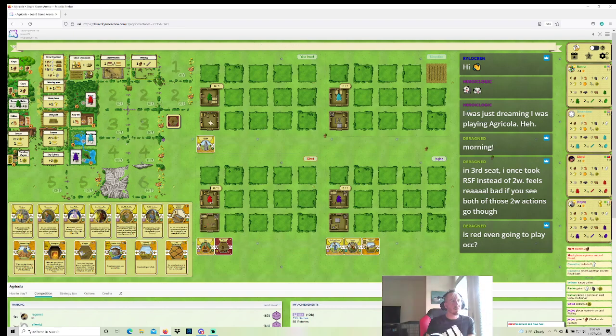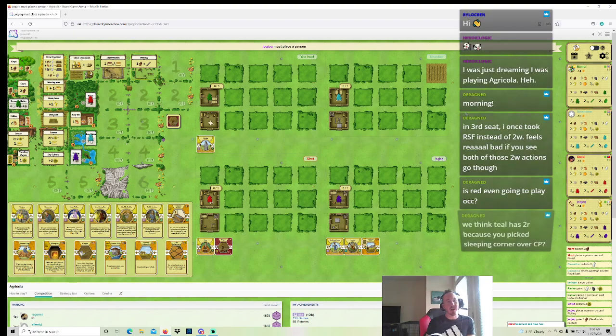Teal's not that far away from double building. Three wood to Red, that makes sense. Probably four clay here for Jock Jock — maybe an Ack. Red's still not playing an occupation, it's kind of funny. We think Teal has two Reed because I picked Sleeping Corner over Carpenter's Parlor — yeah, I did pick Sleeping Corner over Carpenter's Parlor. I wasn't sure what I should do. That was a really tough hand.